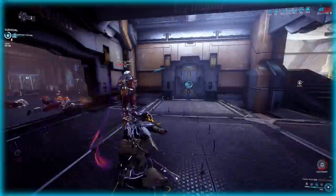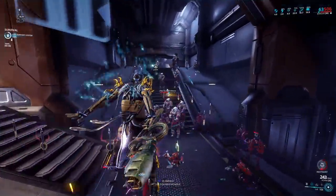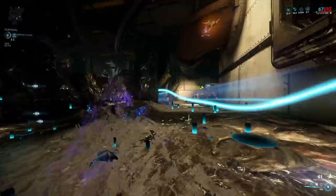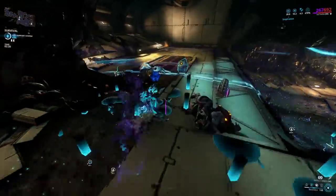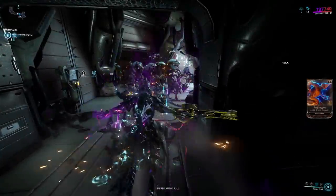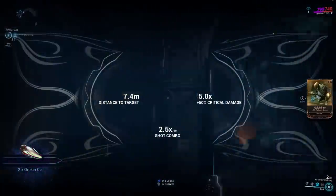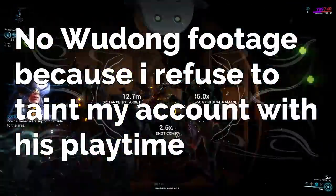That concludes the main list. But there are three dishonorable mentions at the end — dishonorable because these frames are incredibly cheesy or just completely boring to play: Octavia, Wukong, and Revenant. Octavia is by far the most potent killer for Steel Path, but sitting in a corner spamming her mallet to stay invisible all day is mind-numbingly dull. Revenant is really good at not dying — that's it — and you can only kill effectively with his cheesy one-shot build, which is boring and very limiting. Wukong? I'm not even going to bother. Forget him.